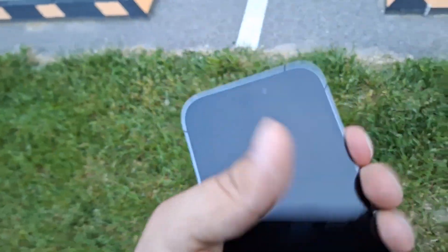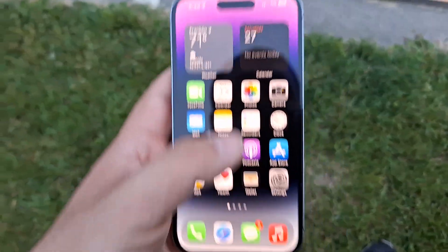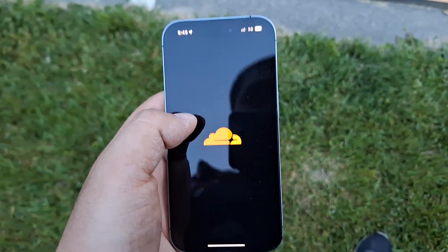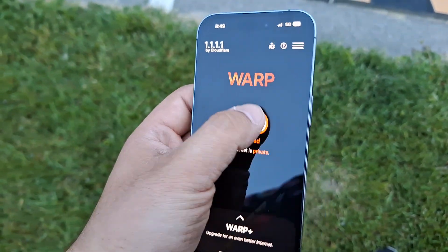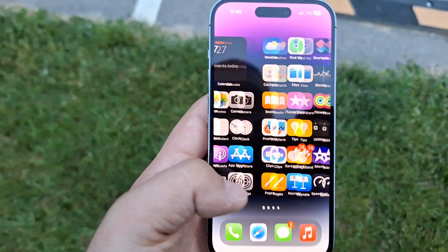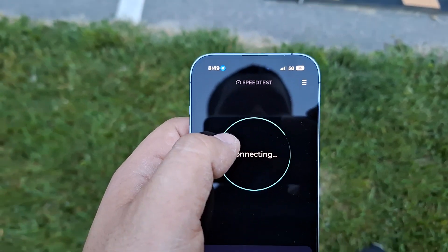I'll go ahead and switch over to the iPhone 14 Pro here on AT&T postpaid, turn the brightness down a little, and I'll have to go and turn off my VPN here — I think it's on 1.1.1. Okay, I'll turn it off for one hour. Now that that's turned off, let's go ahead and run the speed test on here.